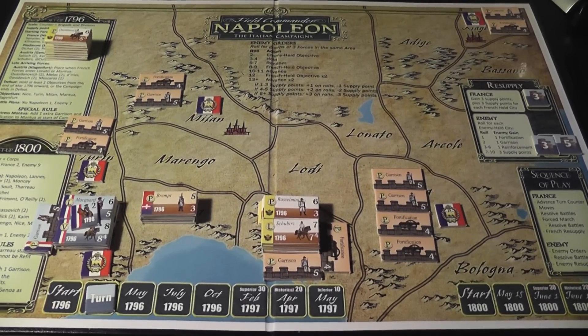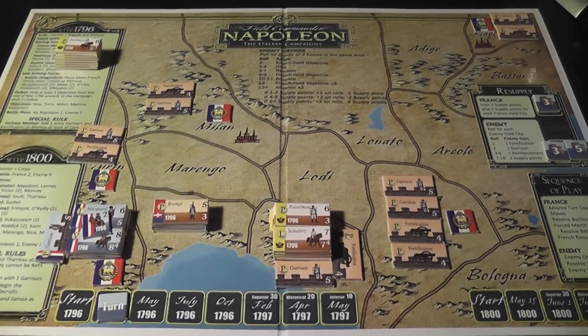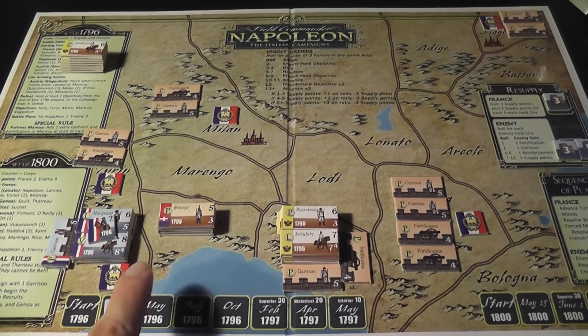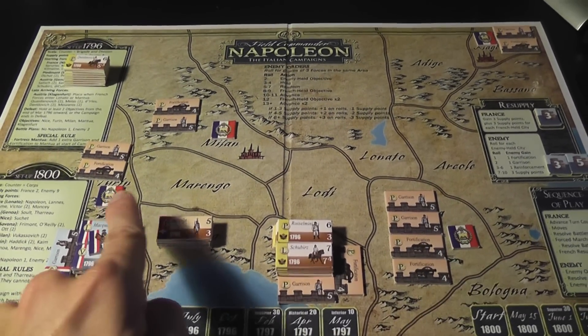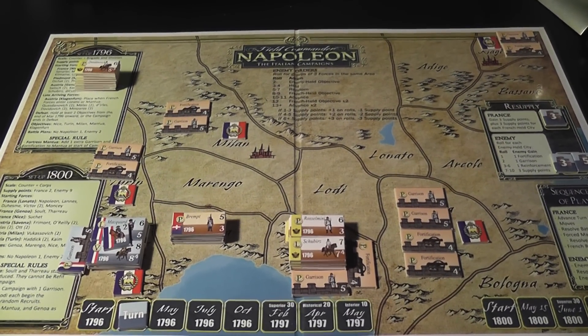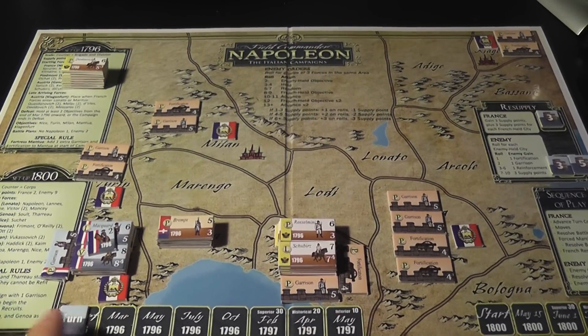This is the map for the Italian campaigns, and what you see here is the setup for the 1796 campaign. Here you have Napoleon ready to invade Italy. The objectives are these areas here with the French flag, and Napoleon needs to take control of all of those objectives before the time runs out, otherwise he loses the game.